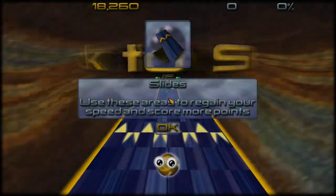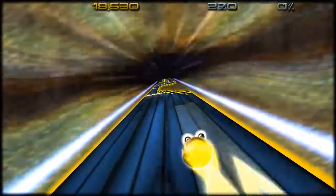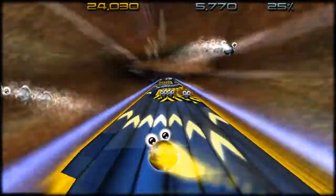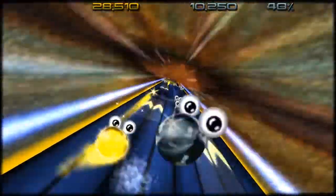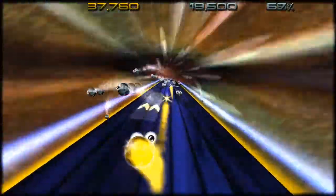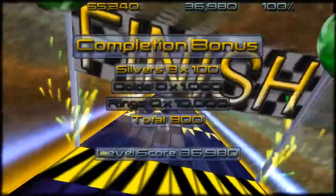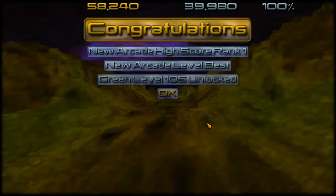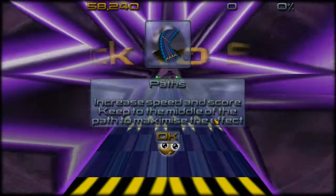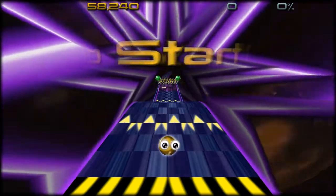Slides — use these areas to regain your speed and score more points. Oh okay, there we go. Now we're speeding up. Oh my God, it's getting a little trippy actually. That was actually pretty cool. Alright, I'm going to be serious. I don't know if the music changed because I was doing that or what. Paths — increase speed and score. Keep to the middle of the path to maximize the effect.